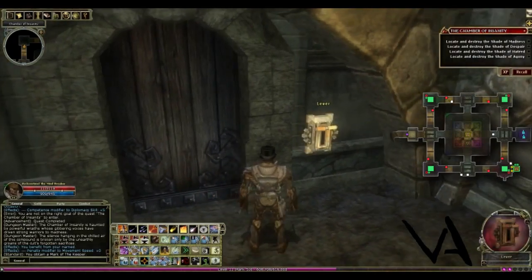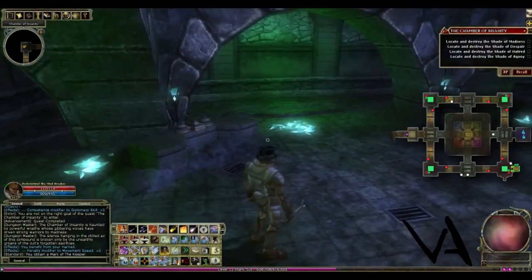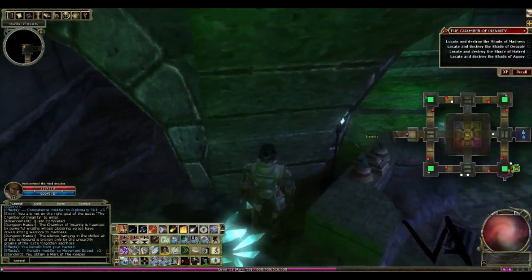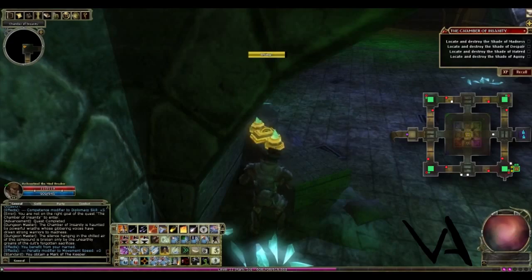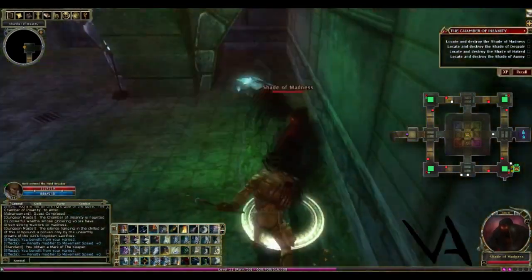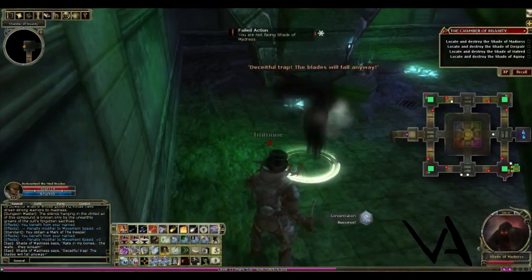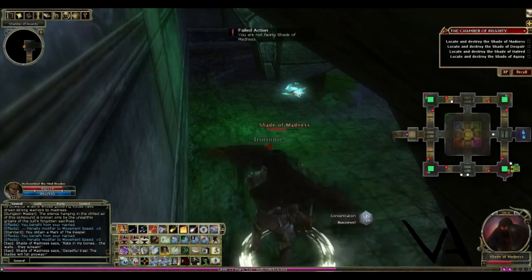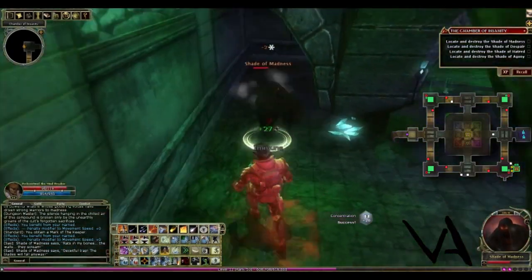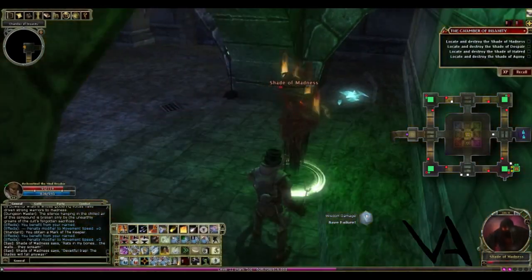Now we're coming up to the first corner of the dungeon and we're going to pull this lever to open the door. This is where the Shade of Madness will appear. These vents here will explode with poison, so you need to stand behind this altar and then pull the lever. Now the Shade of Madness should appear — there he is and we're just going to kill him. These shades will disappear and reappear behind you — that's where they do most of their damage — so watch out for that when facing off against one of these shades.